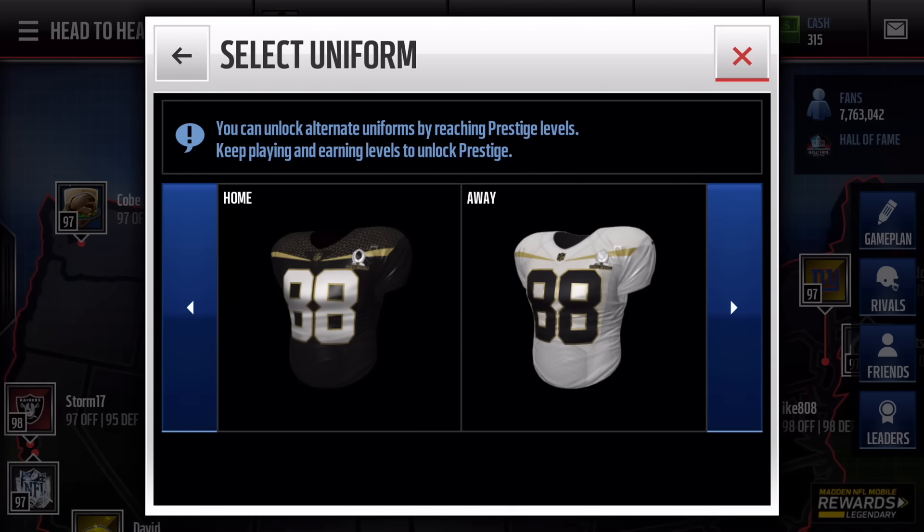But yeah guys, tell me — are you guys level 16 prestige yet? If you guys do enjoy these new Pro Bowl level 16 Elite Threads achievement jerseys, I think they're pretty cool. I would love to see the color rush jerseys come into the game. But that's the new jerseys, guys. Really want to say thank you guys so much for watching. Tune in for everything Madden Mobile right here on the channel. Please hit that subscribe button, leave a like on this video, and I'll catch you guys soon.